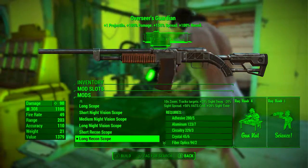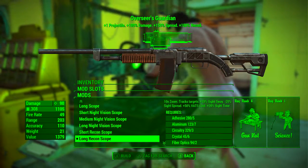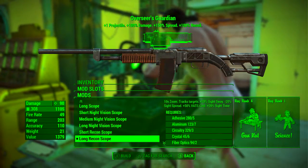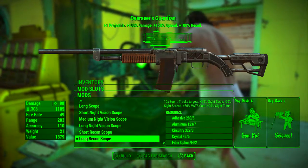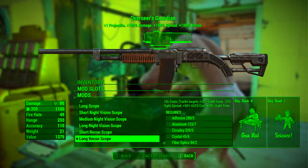Next up we're going to be adding the long recon scope. Although it may look a bit weird, I do find it much more easy to see through than the night vision scope, so we are going with the long recon scope. This adds plus 10x zoom, it tracks targets, increases sight sway by 20%, reduces sight spread by 20%, increases VATS cost by 50%, and adds 20% to the sight time — but it is all well worth it.